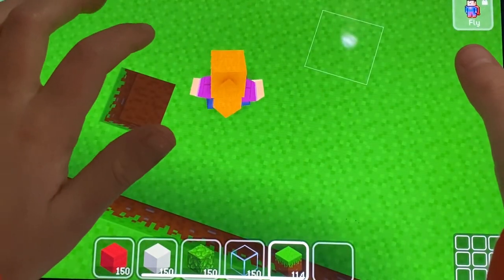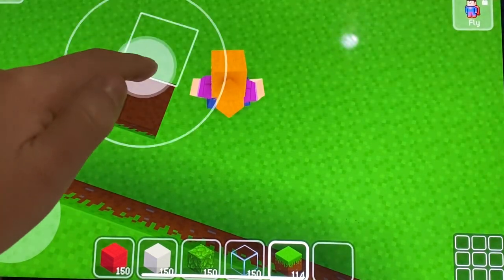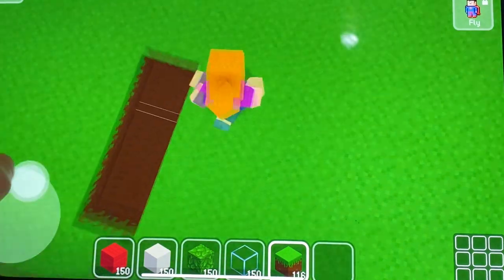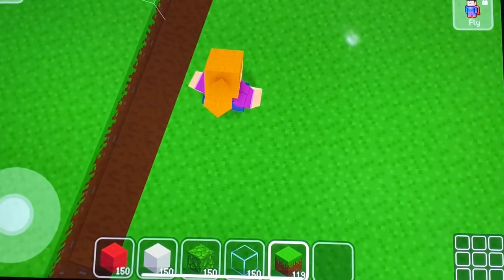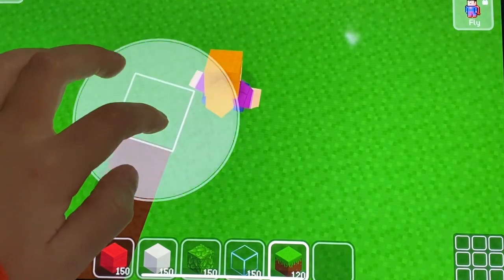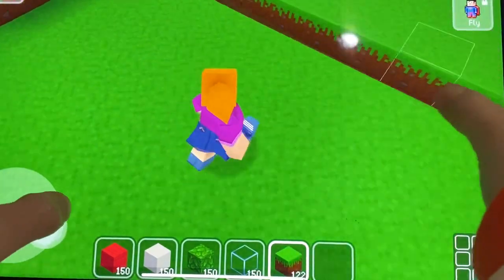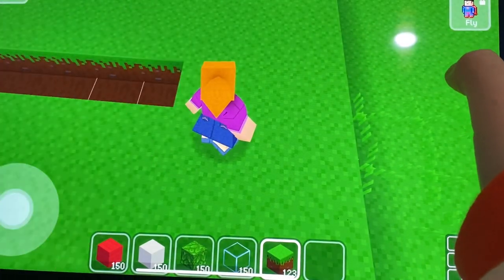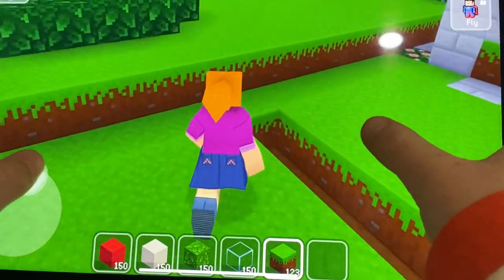So we're gonna do our first straight line: one, two, three, four, five, six, seven, eight, nine — actually I'll do ten. That's good, so we've got a straight line right here.